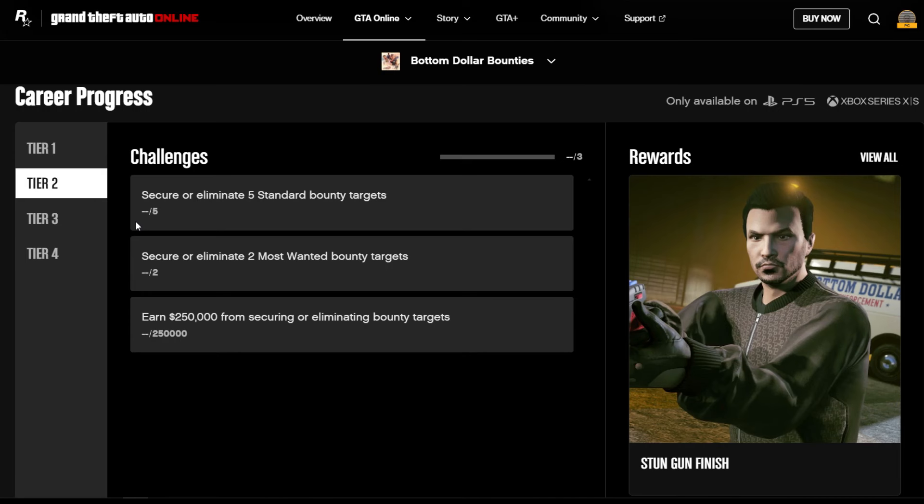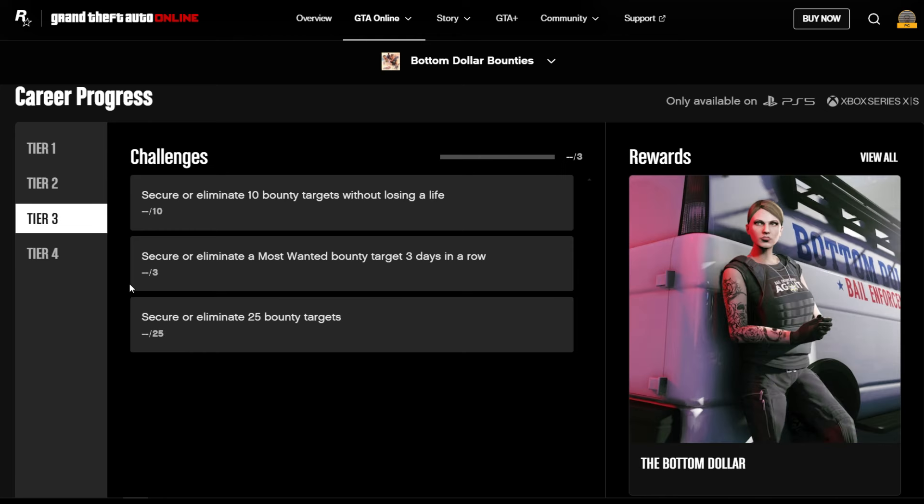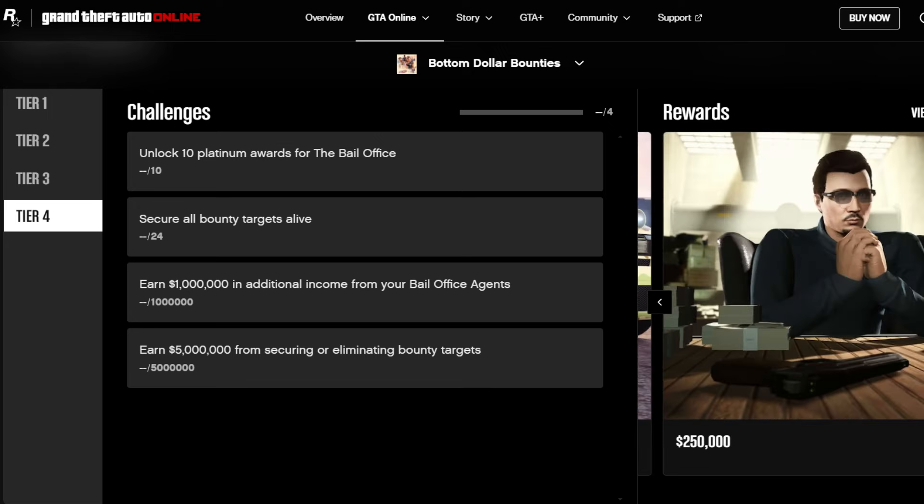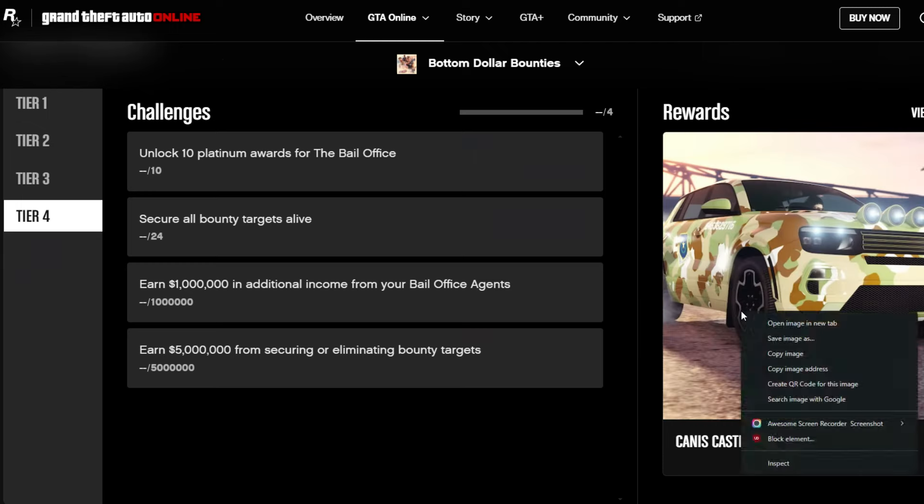Here are the tier 3 and 4 challenges with the rewards. If you want to know how to complete these challenges and unlock the rewards, including the Bottom Dollar outfit that comes with bail enforcement vest and badge — that's for tier 3 — and you'll get a free car, the Canis Castiguer, if you complete tier 4. There's a full guide on how to get all these items, with links in the description below.